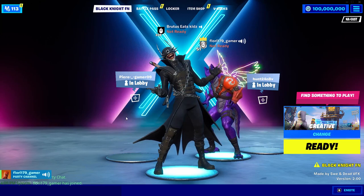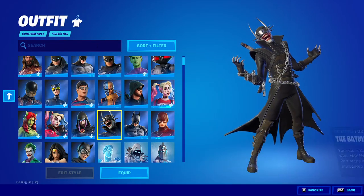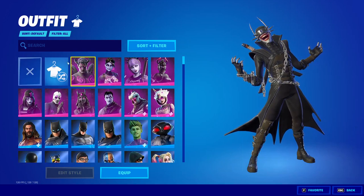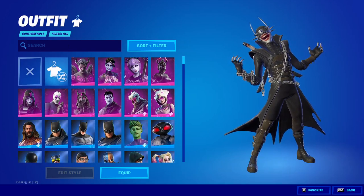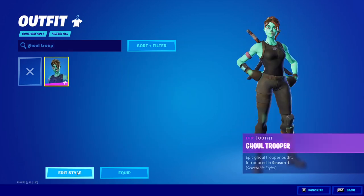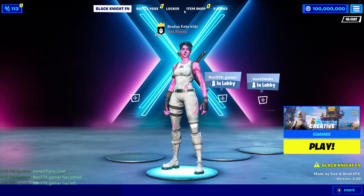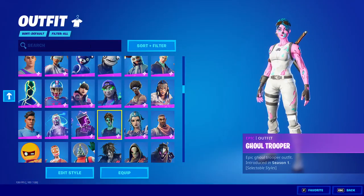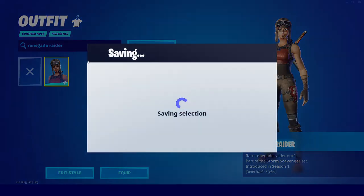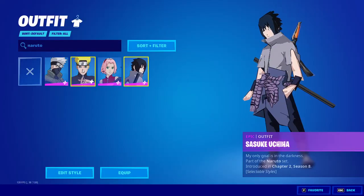The only thing you can't do in this private server is go into public matches. However, you can go into creative with your friends. This private server is great for TikToks or YouTube videos where you want to show off leaked skins or OG skins. For example, you can search Ghoul Trooper to get the pink Ghoul Trooper style, use the Renegade Raider, or even get the entire Naruto bundle before it releases.